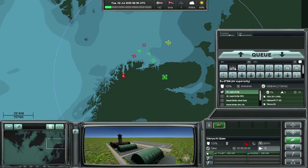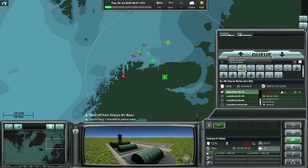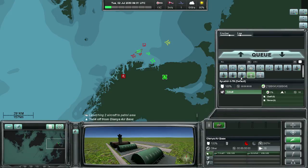We first launch some air superiority fighters to regions where we expect there to be trouble. Exactly where we are setting this aircraft is something you generally learn by experience. In this case we know that we need to take on some surface units, so we also launch two aircraft that are equipped for naval strike. It's also a good idea to have a tanker plane in the air, which will make it possible for aircraft that still have missiles but are low on fuel to refuel in the air and immediately go back into the action.